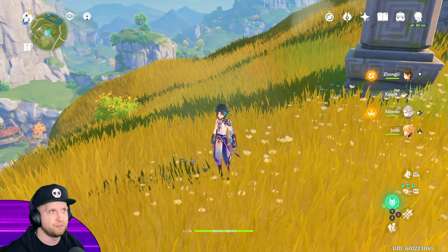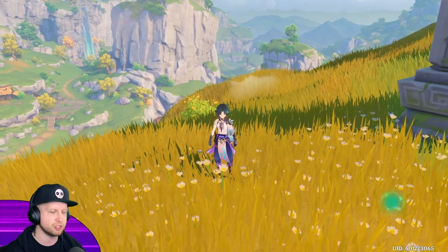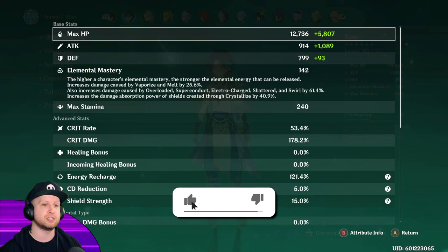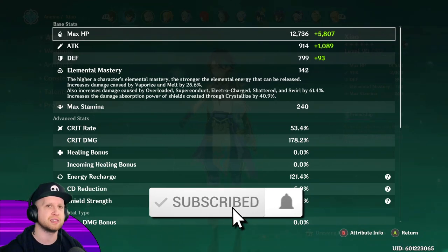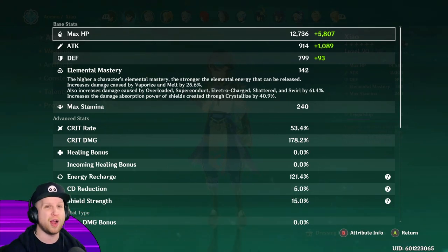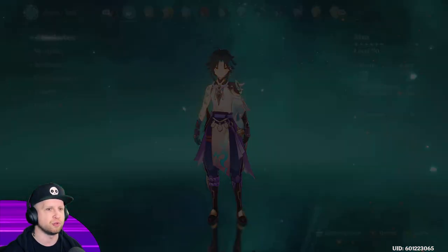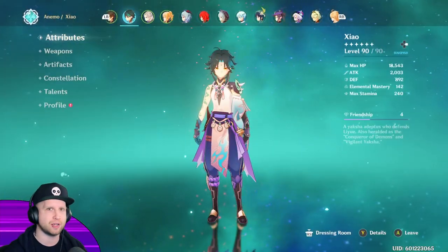You're going to see the base number value of how powerful you can make Xiao, depending on the RNG gods giving you better artifacts. His crit rate is going to naturally be very high because as you ascend this character he actually levels up his crit rate, so you can have quite a bit base without any artifacts. It's very easy to get him over that 50% threshold, and you can sacrifice crit rate for more crit damage, which is absolutely beautiful about this character.